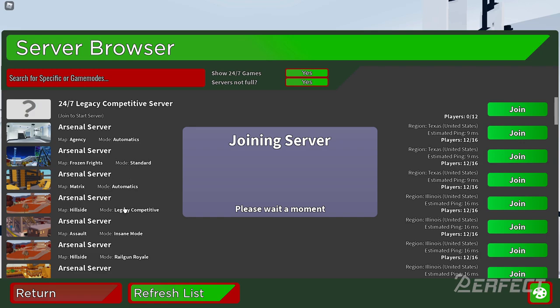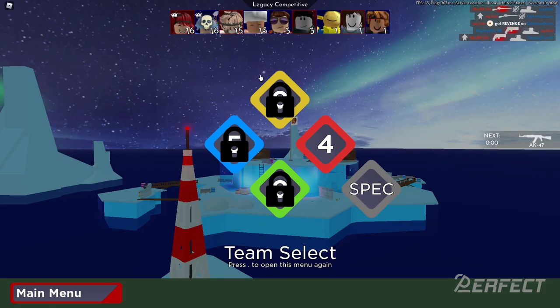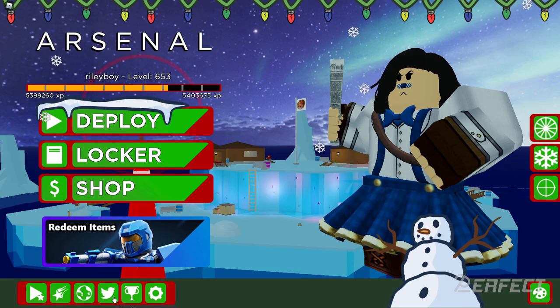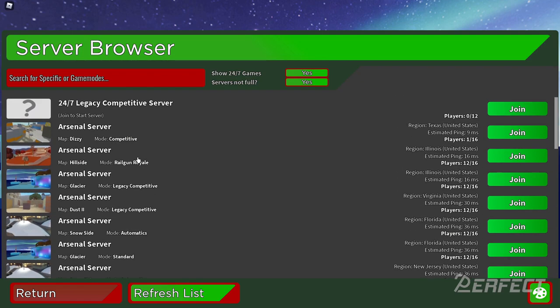Just hit the refresh button and there we go — Glacier, legacy competitive. That's pretty sweet. Once the game's over you'll need to come back to the server browser and search again. One server says 'competitive' with one out of 16 — that must be a developer testing something — but it should say legacy competitive, so that's a bit wonky.